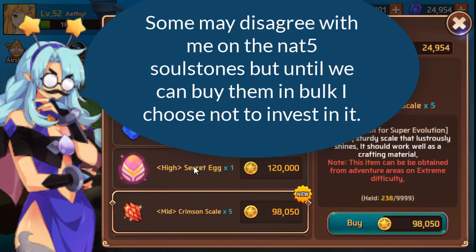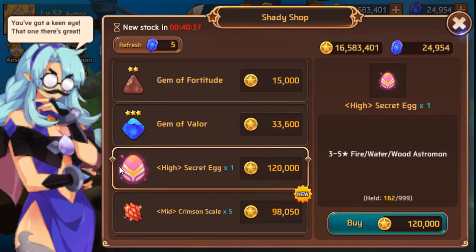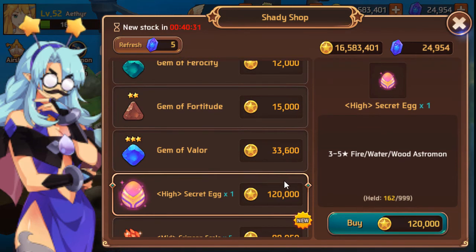You'll see the high secret egg, the grass, fire, water, light, and dark eggs. Stay away from all of them. 120k for a high egg — when you think about it isn't that much, but at the same time it is, because you can farm high secret eggs just by doing golems.